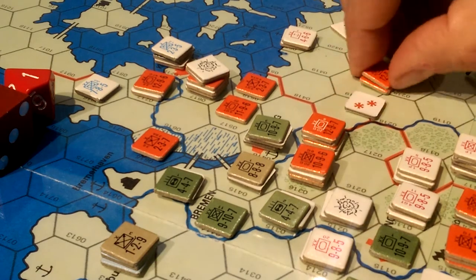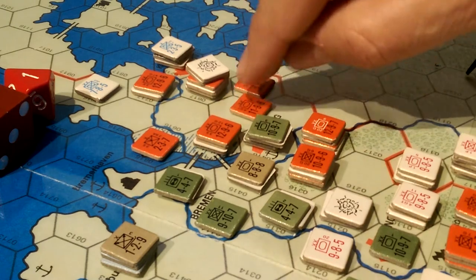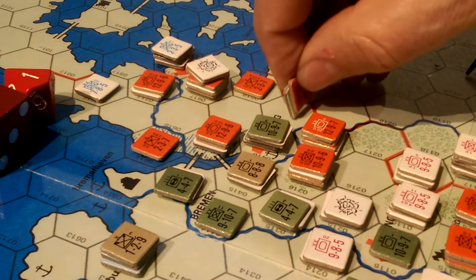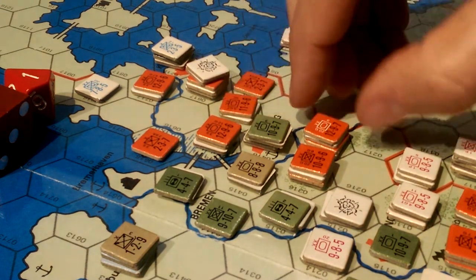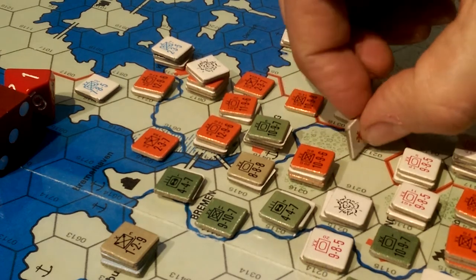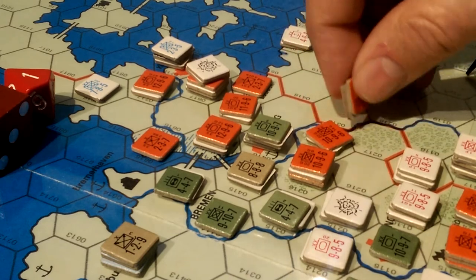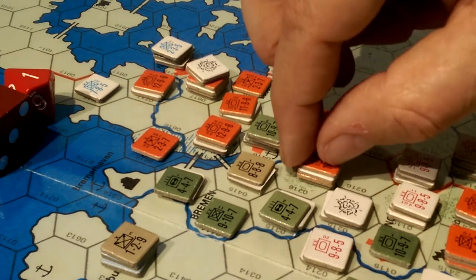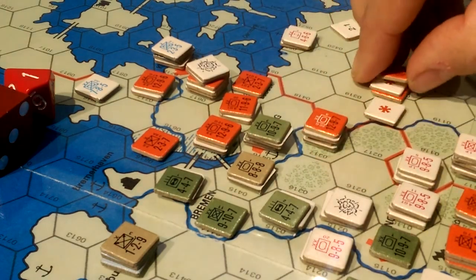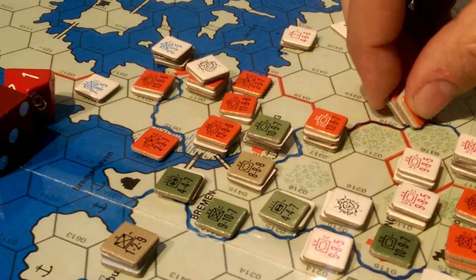but it will be for these guys. These guys have both got one, so they're now both at two. We'll put one on this chappy and then flip this guy to two, flip this guy to two. So that's a beat down in the north, and I think that will slow things down significantly.